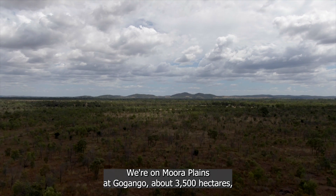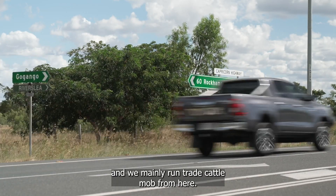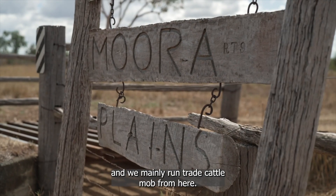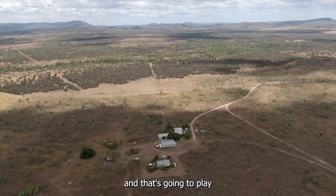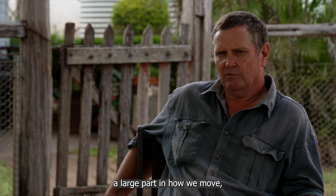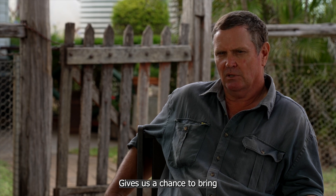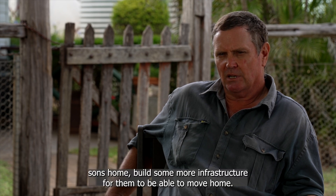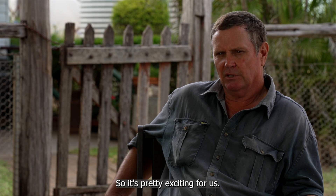We're on Moora Plains at Gagangay. It's about 3,500 hectares and we mainly run trade cattle mobs on here. We received ACUs last year and that's going to play a large part in how we move the business forward into the next generation. It gives us a chance to bring sons home and build some more infrastructure for them to move home, so it's pretty exciting for us.